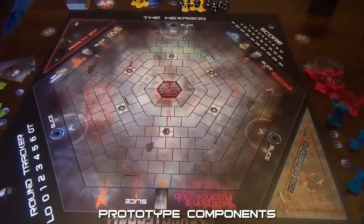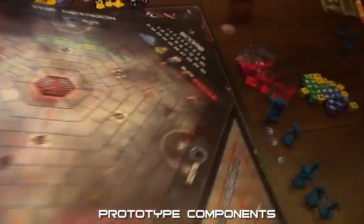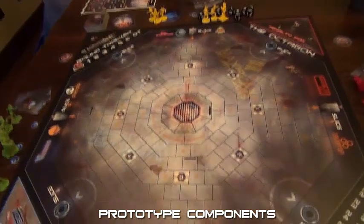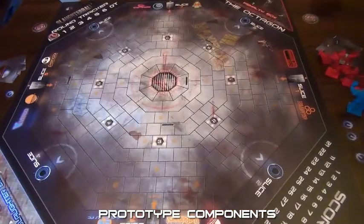This is the hexagon for three-team games. On the opposite side of the board that you get will be the octagon, and this is for two and four-team games.